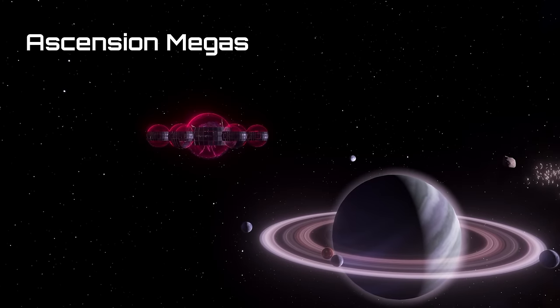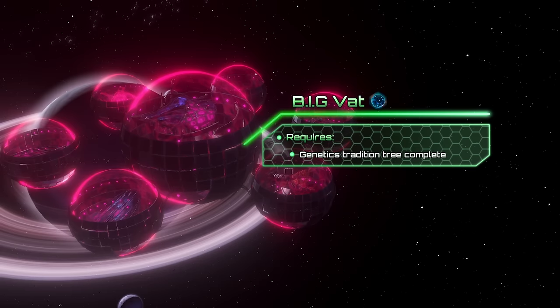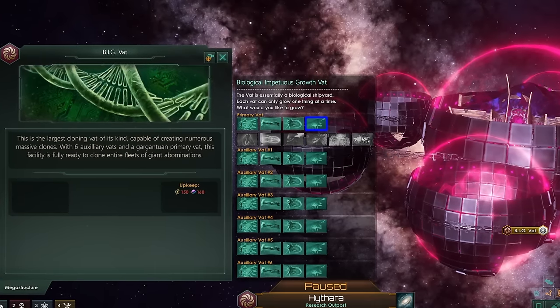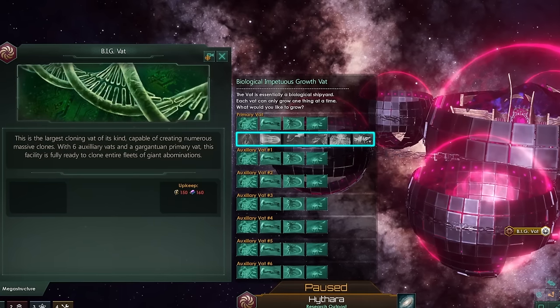There are also megastructures meant for different ascensions. The Big Vat can be unlocked after completing the Genetics Tradition. This megastructure is a biological shipyard, capable of assembling creatures such as Space Amoebas, Tienkis, Swarm Queens, and Swarmlings. Leviathans can also be assembled in the Primary Vat if you previously killed one.